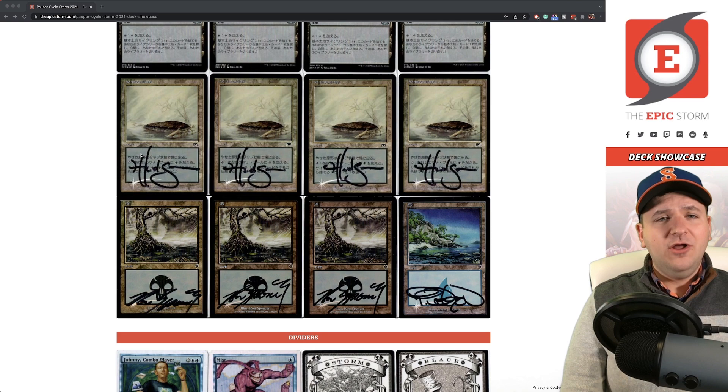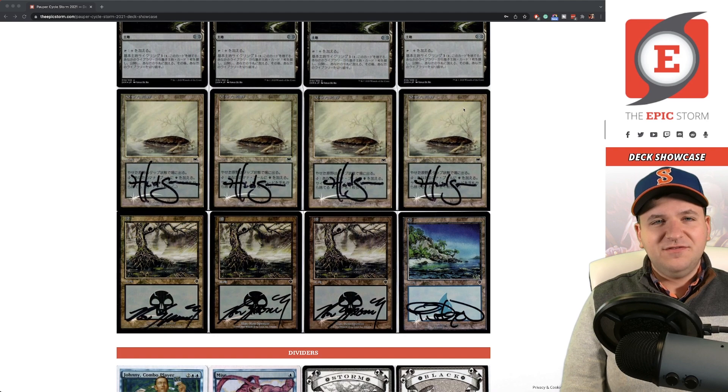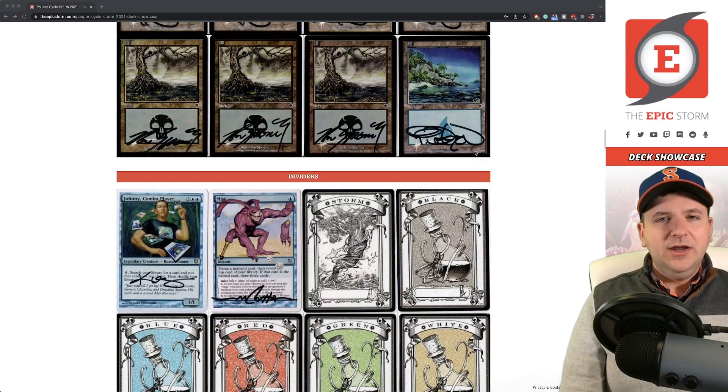Barren Moor is obviously just a land that cycles on your combo turn. Heather Hudson was great about signing these, and they're just so nice looking — the scans came out really well.